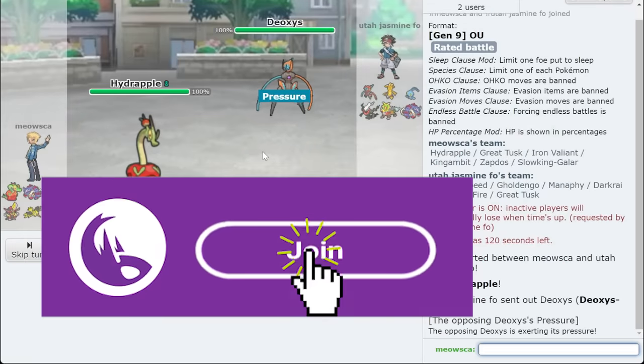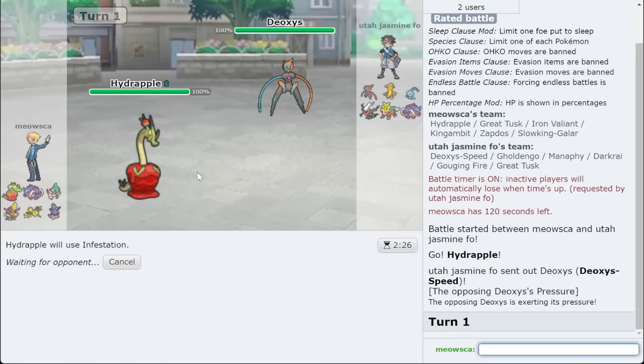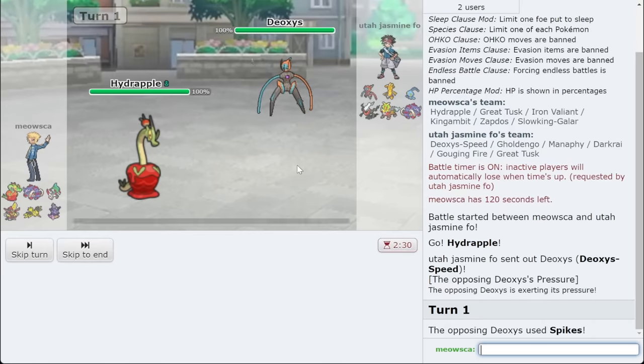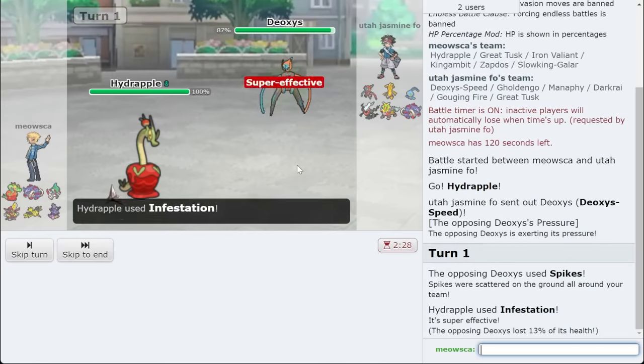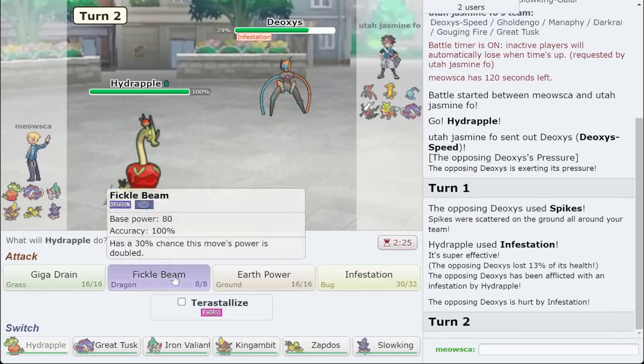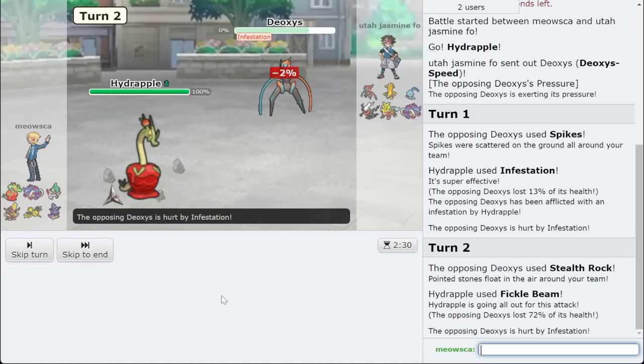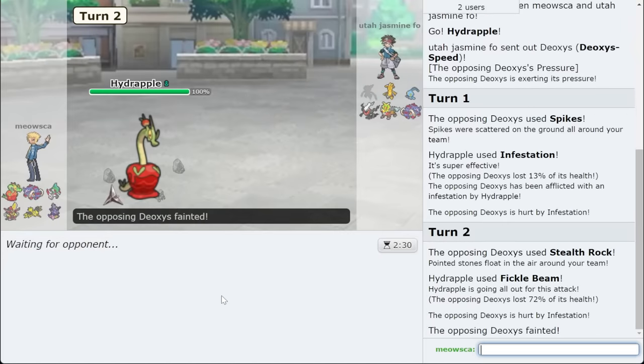I'm going to lead off with Hydrapple because it's AV, so it can stop Deoxys, especially if it's dual screens. I'll tank an Ice Beam — even if it's Specs, I'll still tank it. We get Infestation to trap them and then go for Fickle Beam. Let's get that 160 base power right to start — hey, we got the 160 base power just to start off the video!